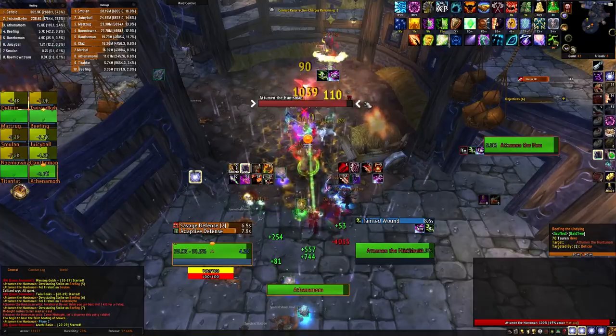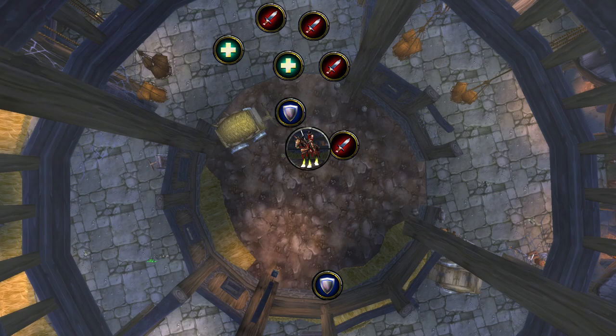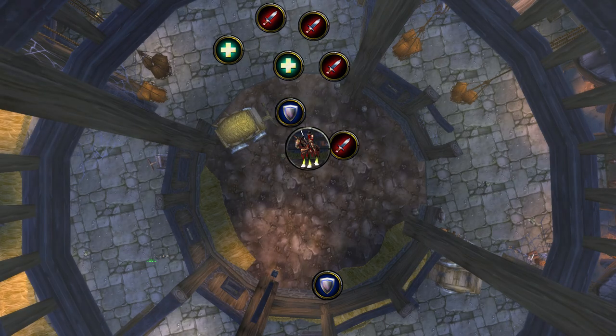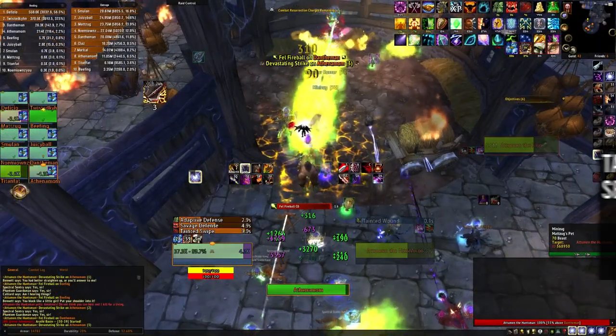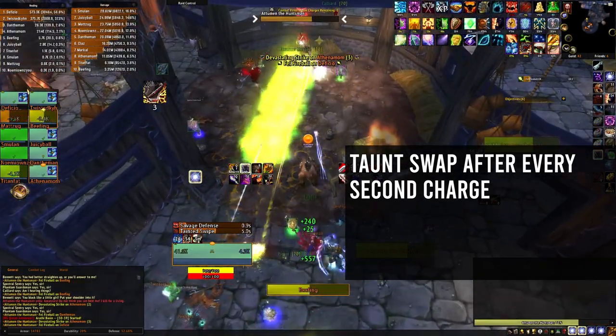The first mechanic is for tanks. Midnight will charge the furthest target away from him roughly every 30 seconds. To handle this, have your tank placed in the back of the map. Make sure none of your ranged DPS or healers are further away from the boss than the tank is. Keep your off tank in the far back corner of the ring so the charges don't hit any of your raid members. Tanks will want to taunt swap after every second charge, which should be around three stacks of armor debuff.